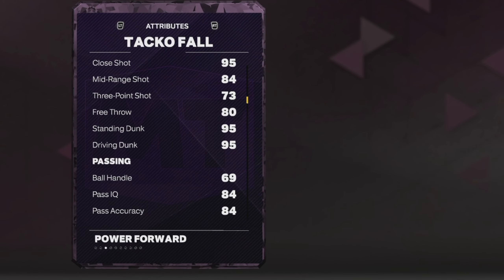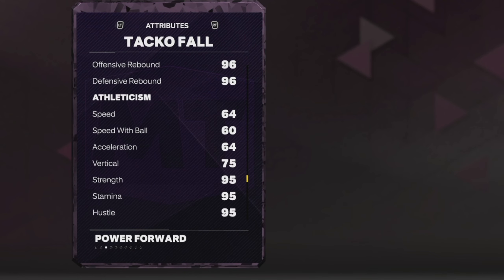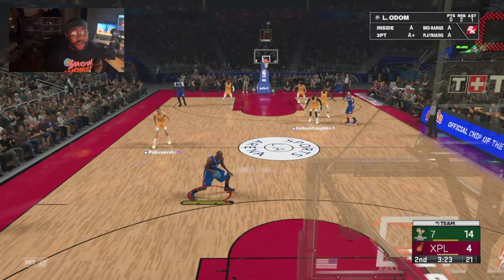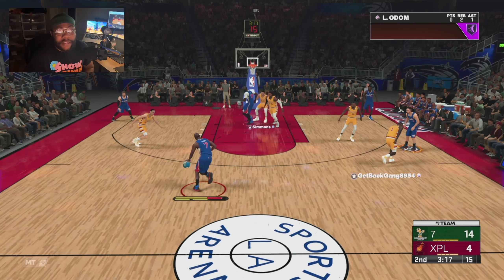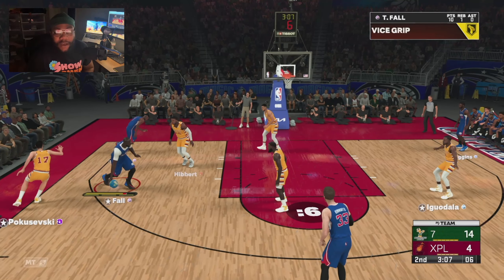Taco Fall is still going to be a great card. He has a 73 three-ball, not a great ball handle, but his perimeter defense is going to be crazy. He can rebound and has decent speed for a seven-footer. I am excited to use Taco. Don't forget to leave a like if you are excited too. Hopefully this brother can ball — you can't really be mad at it.